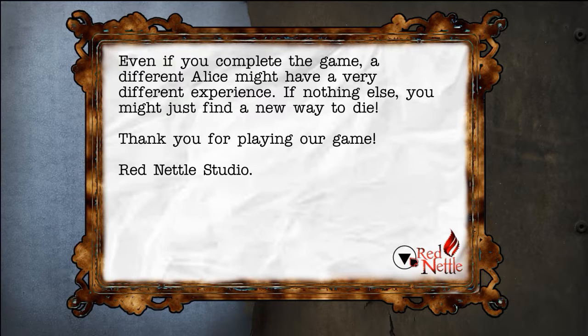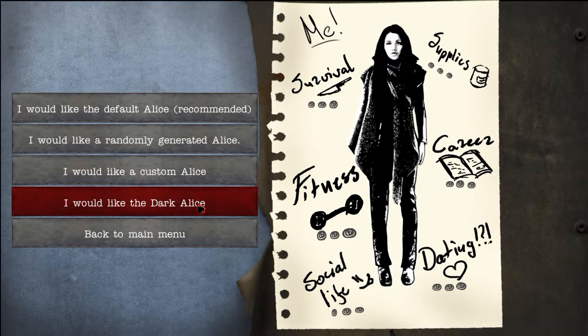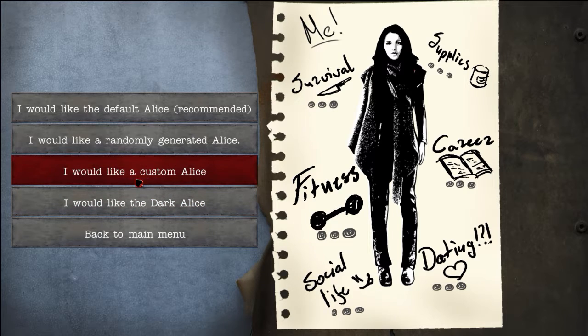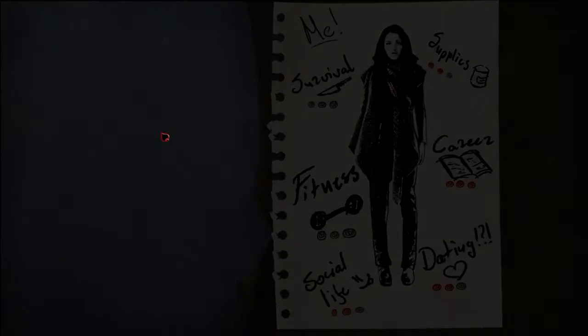That's a spoiler. Dark Alice. Holy crap. I'm just going to go default. Default Alice is capable of finishing the game to its true ending, but not necessarily through all branches. This Alice is career-motivated, friendly, somewhat lazy, hopeless romantic, with no survival skills at all. She makes up for it by being a good organiser. Okay. Accept and start.